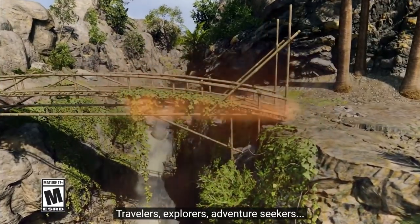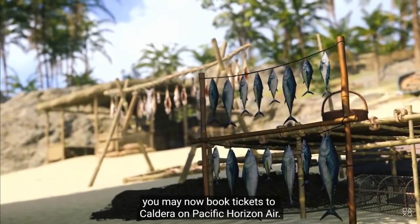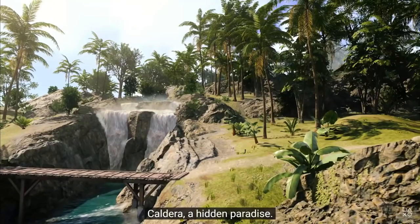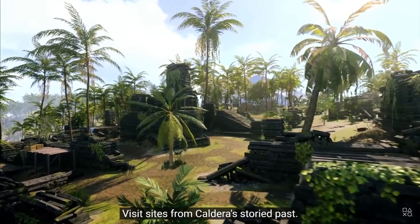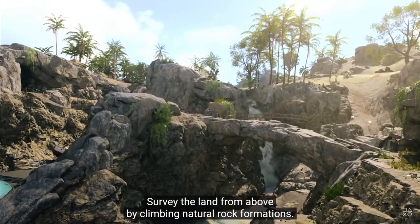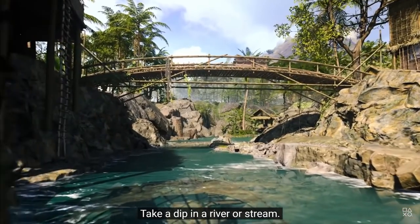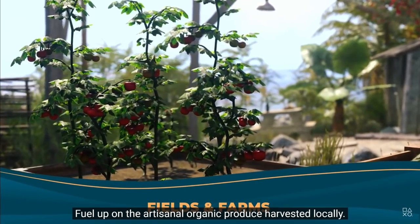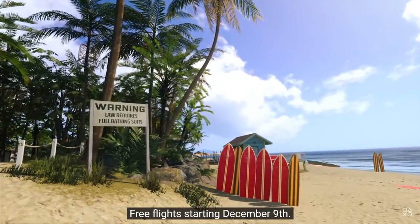Travelers, explorers, adventure seekers. With all travel bans to Caldera lifted, you may now book tickets to Caldera on Pacific Horizon Air. Caldera, a hidden paradise. Enjoy awe-inspiring landscapes. Visit sites from Caldera's storied past. Survey the land from above by climbing natural rock formations. Explore underground caves. Take a dip in a river or stream. Fuel up on the artisanal organic produce harvested locally. Caldera, the emerald of the Pacific. Free flights starting December 9th.